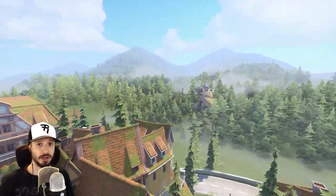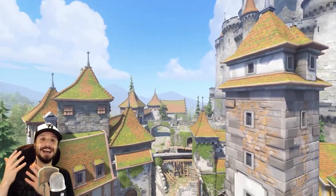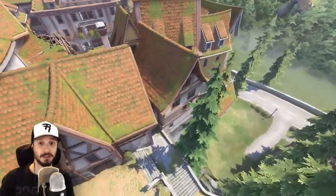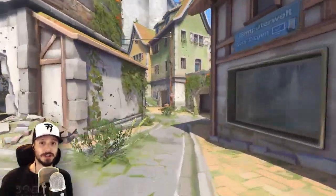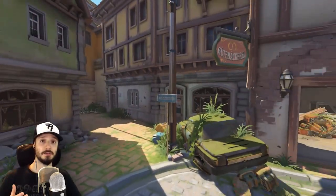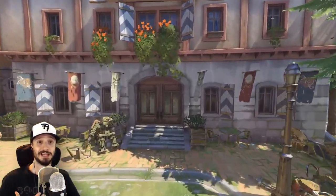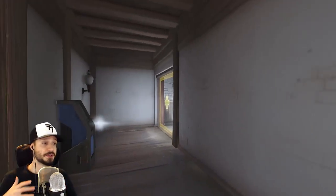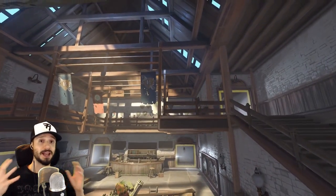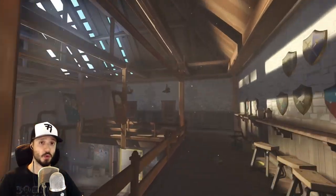An interesting little bit of trivia: the name Eichenwalde means 'Oaken Forest.' Now typically the word forest in German is just spelt W-A-L-D, but some speculate that the E was added to make it seem more like a town name. And looking around this gorgeous map you can see how it's earned the name Oaken Forest, as this beautiful castle and its scenic town is located in the midst of a gorgeous forest.